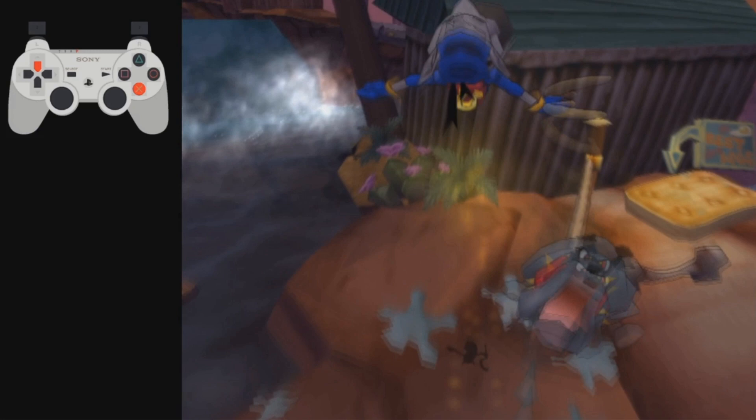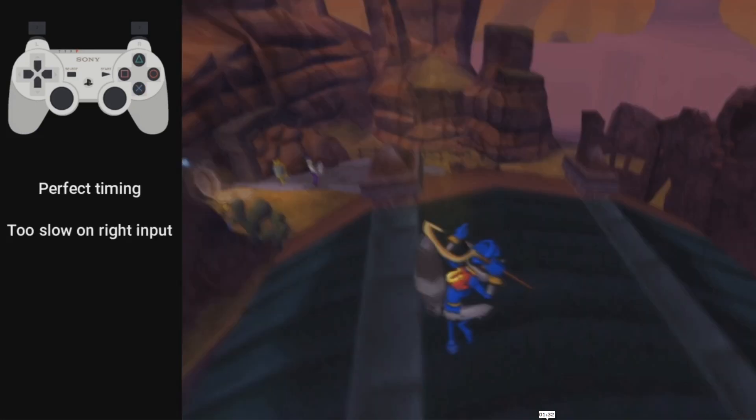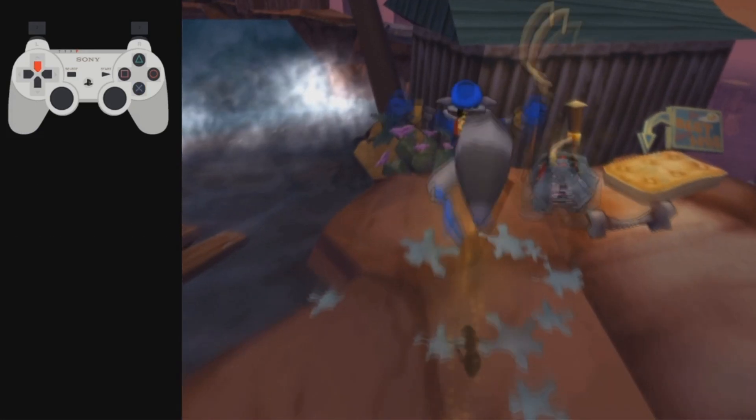Zen was doing this in runs and getting it pretty consistently. It's fairly early in the run so it shouldn't be too big of a reset point. I usually get it one out of every four to five tries, so it's definitely going to be a reset point. But if you want to go for key disk, this is probably your best bet.